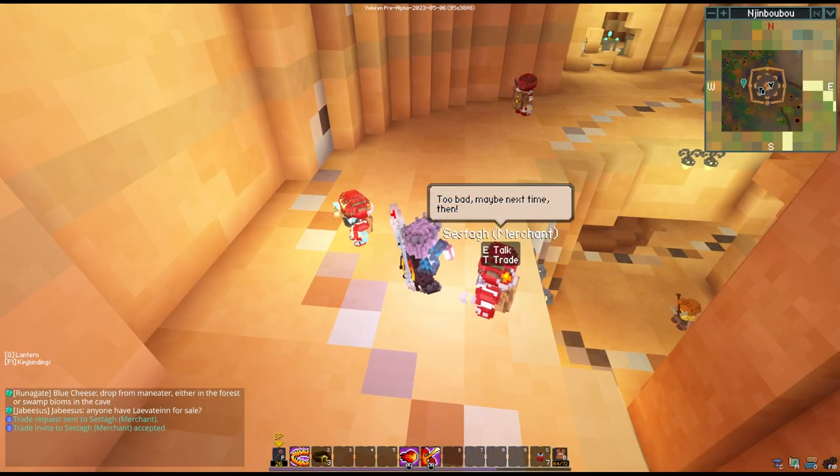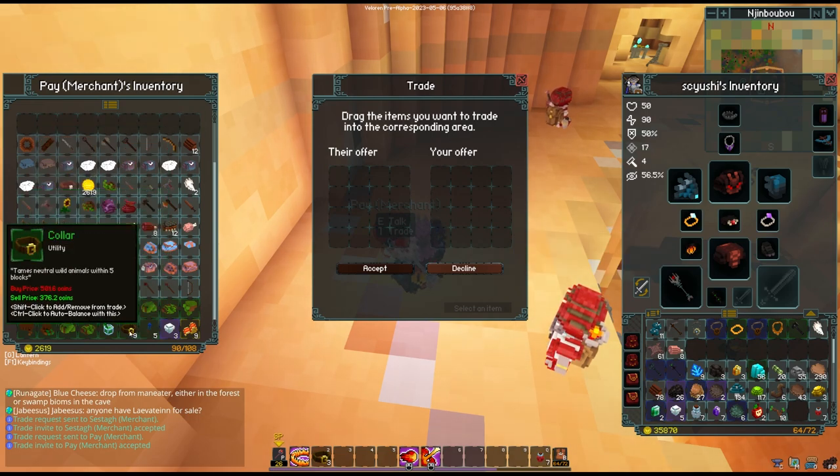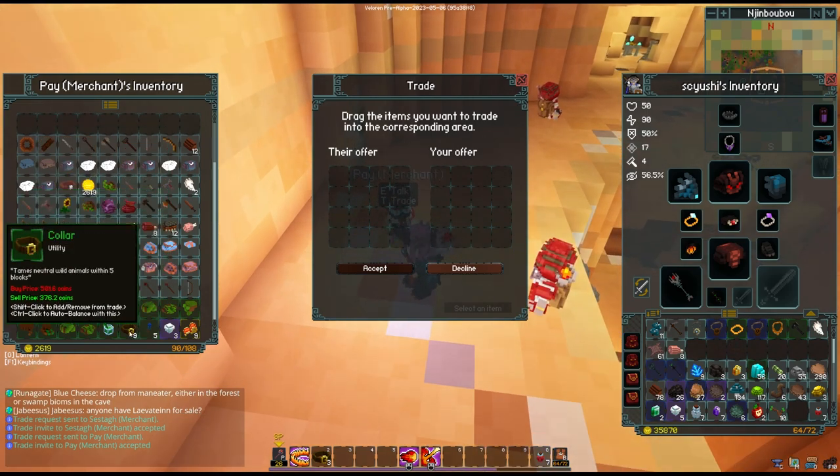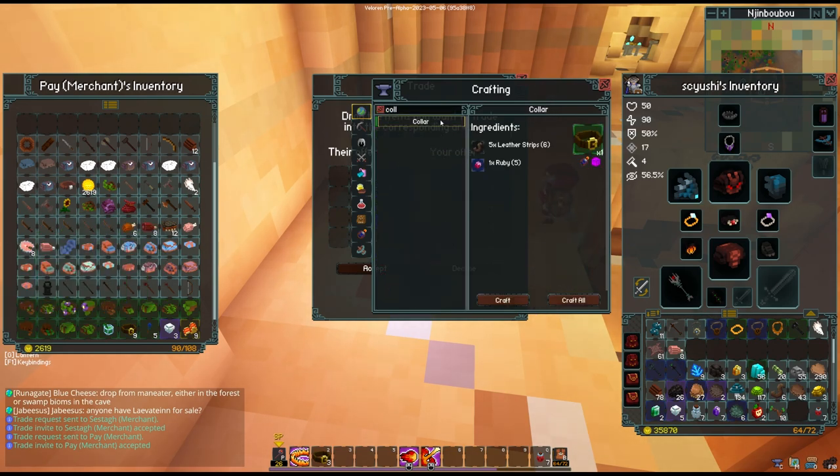One quick easy thing to do is when you're in town, make sure you end up checking all of the merchants because they're going to end up selling collars. You can craft the collar as well — here are the crafting components. You can craft this on your person, but you need to have leather strips and rubies.